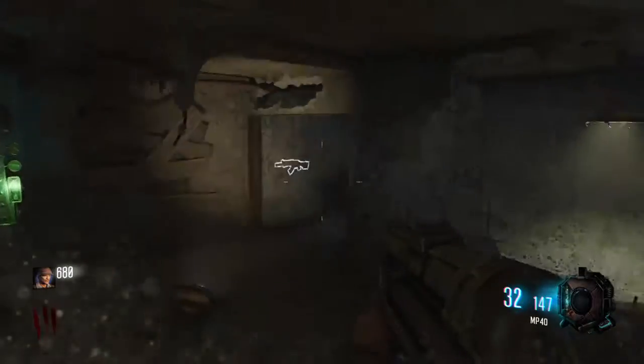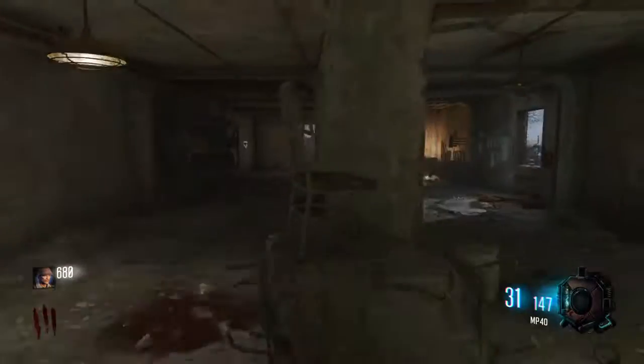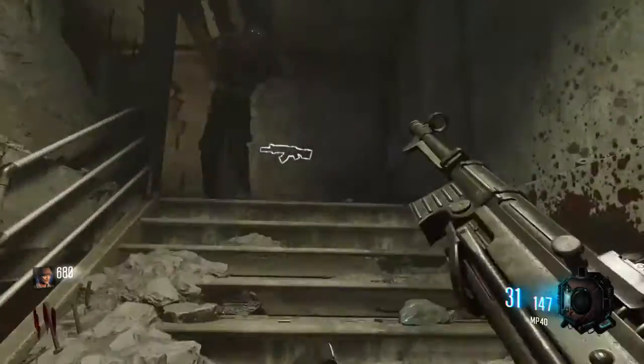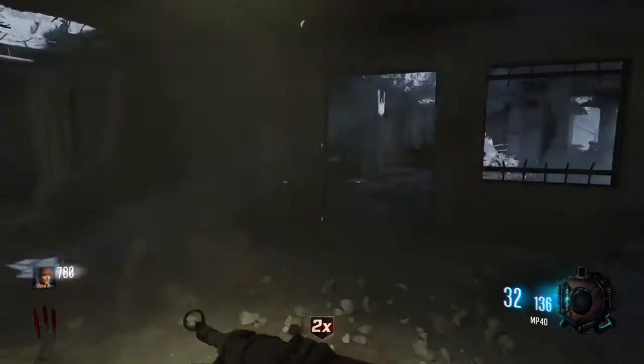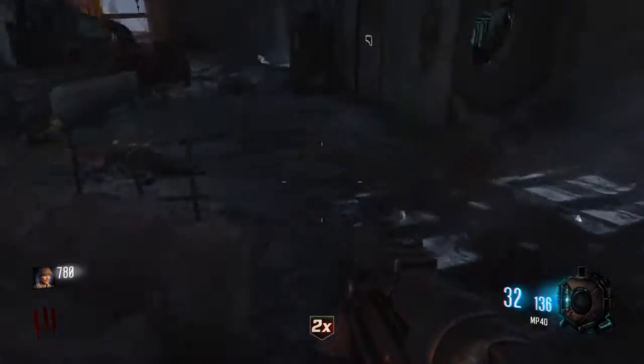Then you come downstairs, or you can buy that door and come in here, and under the shelf there should be a button. You'll hear that thunder sound effect, and then you want to go back to where you originally spawned when the game loads in.